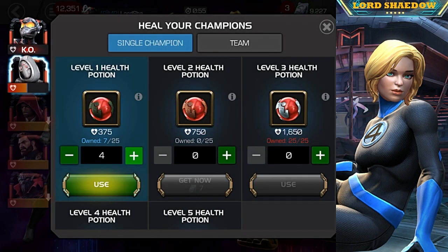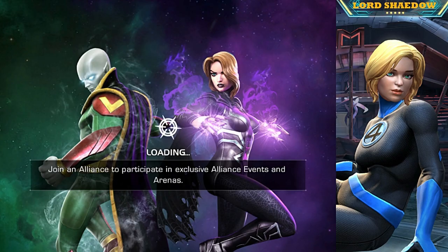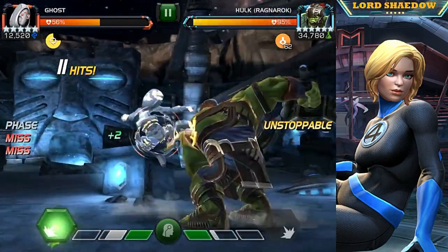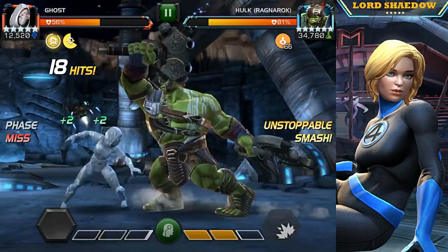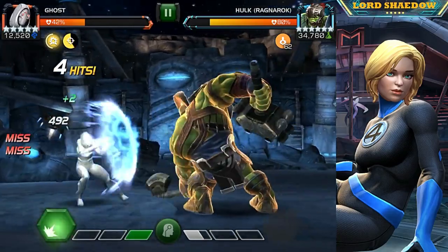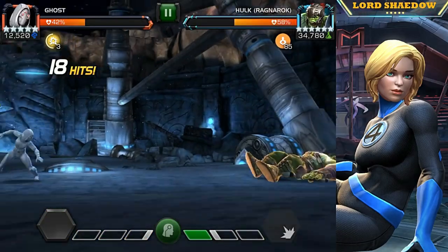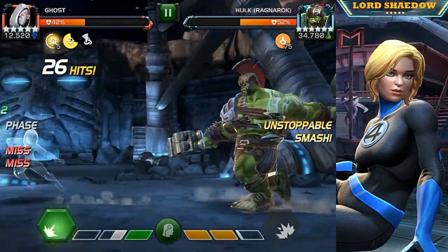I decided to heal up a bit because I had a feeling I was going to mess up Mighty Charge. With Ghost normally I could phase, let them attack me once, and attack — but you can't do that with Mighty Charge. I let them swing twice — one, two — and then attack, because I have to wait out the unstoppable. As long as I can remember that we're all right. I'm firing off my special twos and then I got caught because I was too busy trying to figure out if the unstoppable was over.